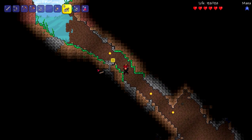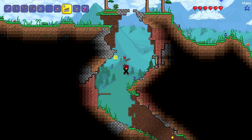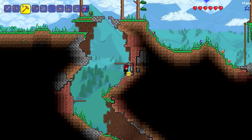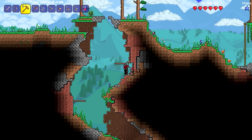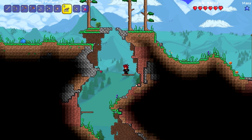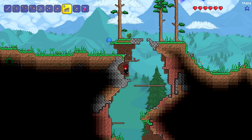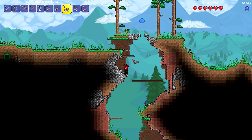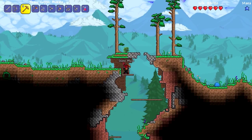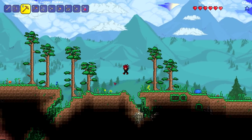I'm definitely gonna go over here when I get back to see what's over there because that looks like a nice area, and I really need to get some good stuff. Actually while I'm right here I'm gonna go ahead and mine this because that's definitely something that might be useful later. Now I really like where I put my house — my house is in a really good spot right now.